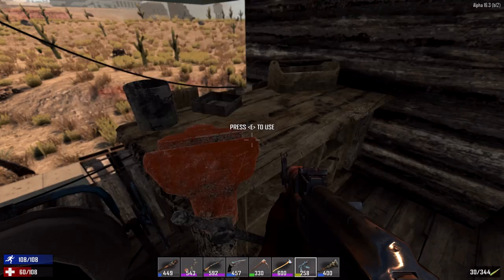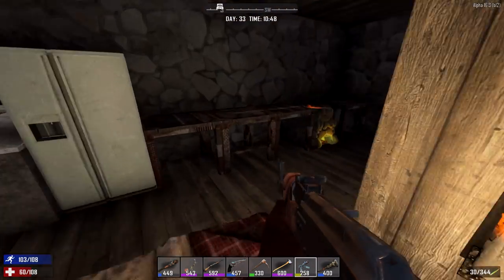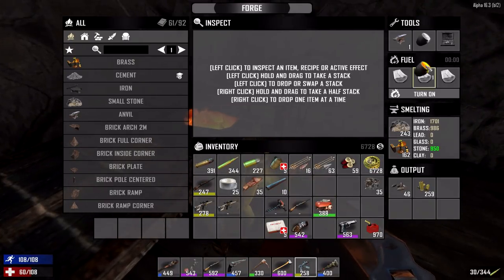Excusez-moi — alright we gotta craft up the handlebars first. I'm gonna toss this crucible down here and I would love to start making some steel. Before we went on our giant journey to reloot our first ever town, we invested into this thing, and now that investment is kind of paying off. We are a little bit low on clay, which sucks because we gotta make cement.